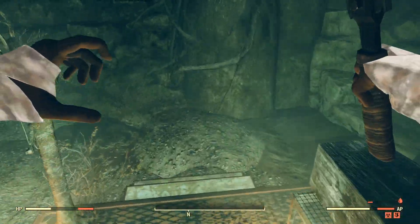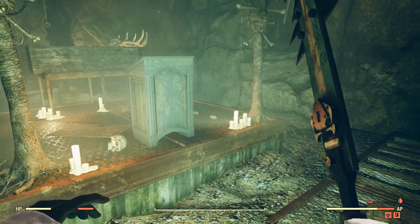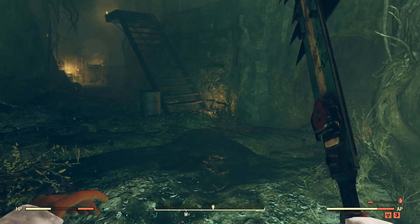Keep in mind, enemies do drop them — high level enemies do drop them. However, this is the only set spawn location I know of for the cultist blades inside Fallout 76.